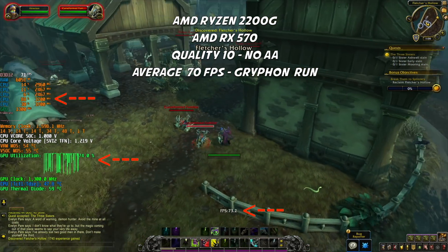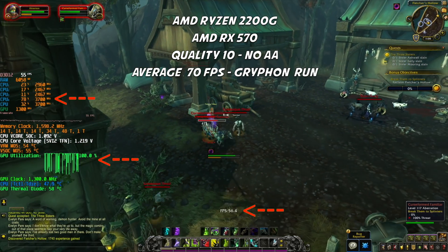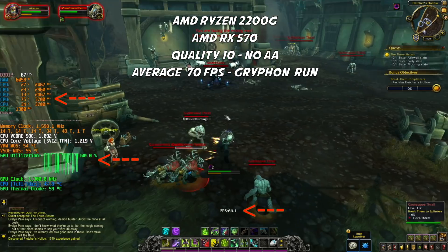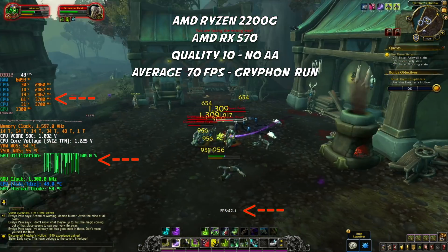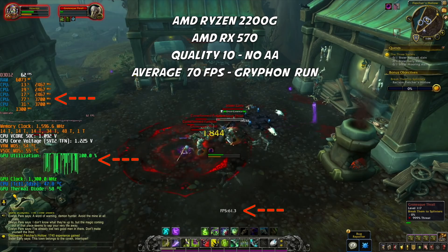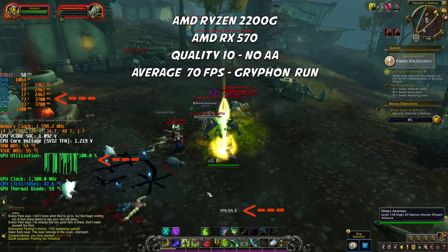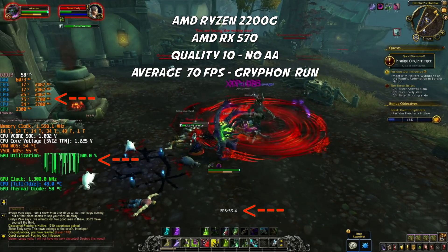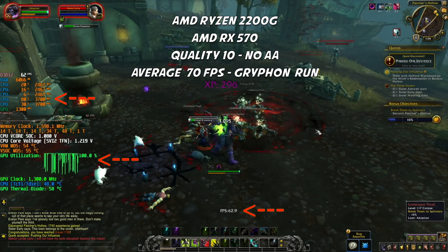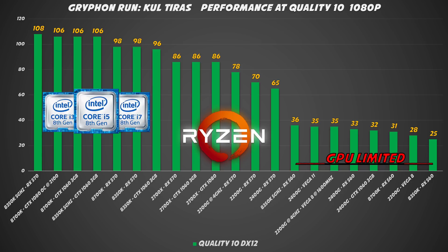With this configuration I had an average FPS of 70. In a big fight, I tried to bring all the NPCs I could find — you can see we are around 60 to 65. It's not that far from the average the Gryphon run gave me. And if you stay within the FreeSync range, you will not notice any frame drops.